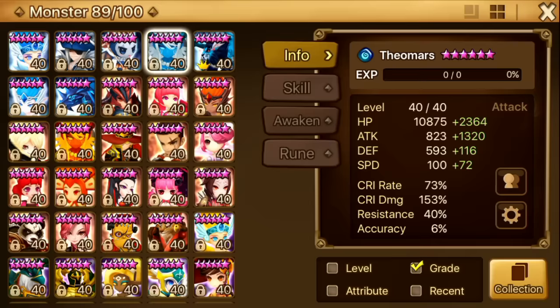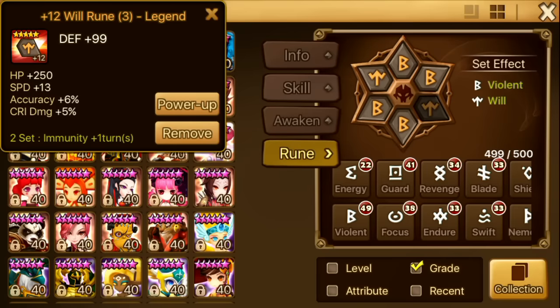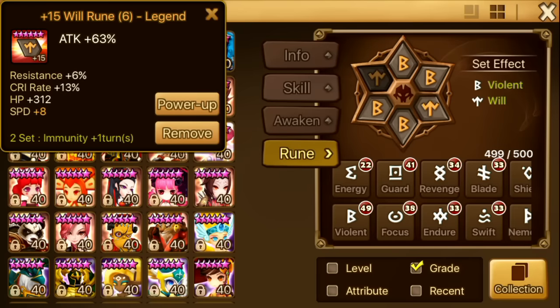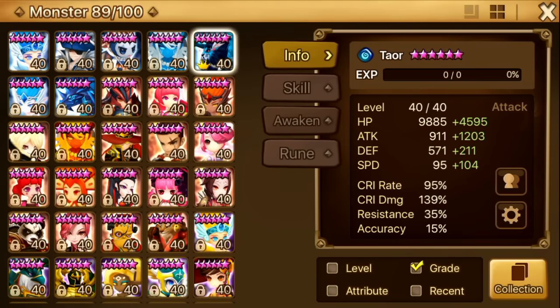The next monster is Theomars. He's probably one of my better runed monsters. He's on crit rate, crit damage, attack — Violent Will. He hits for like 34k on first skill with attack buff and armor break. It's not a lot but it's enough to one-shot a lot of monsters. This is Violent Will — he got 72 speed subs. A lot of people rune him Blade and attack but I like attack crit attack. His second skill does a lot of damage too. I use him in a lot of places, mainly PvP though.